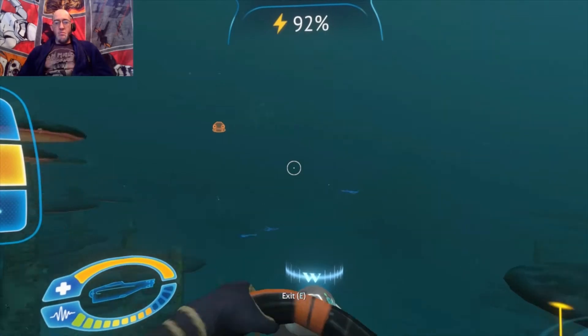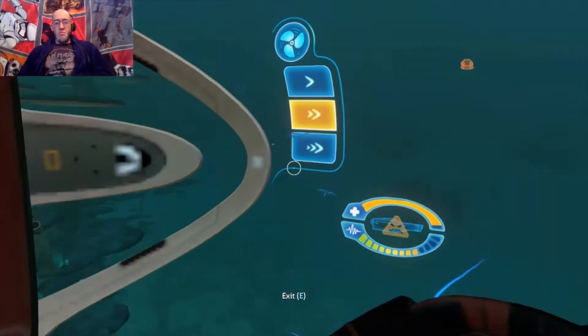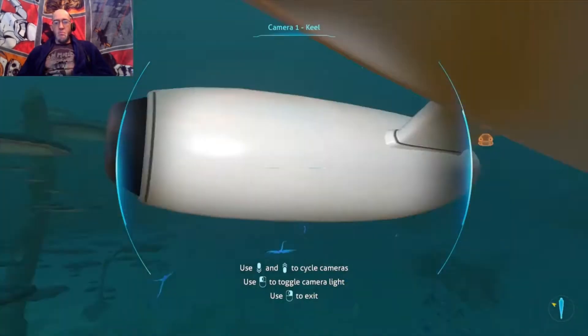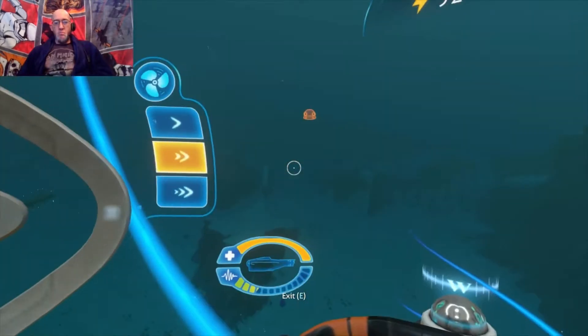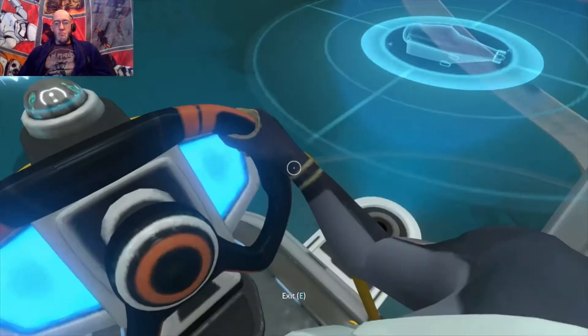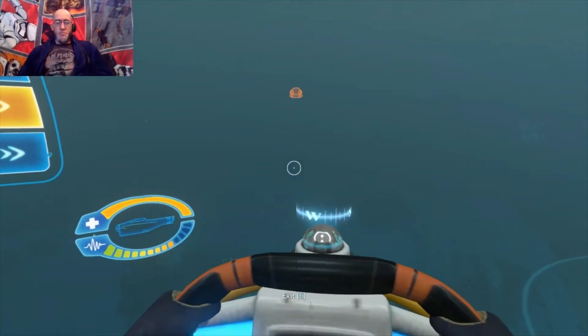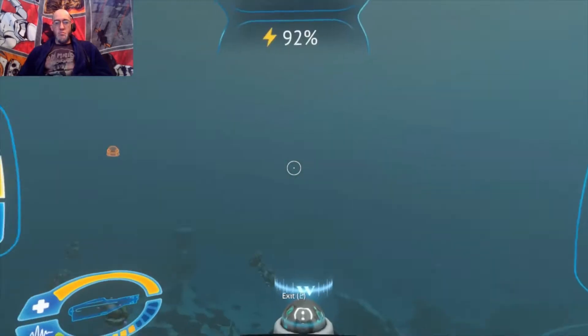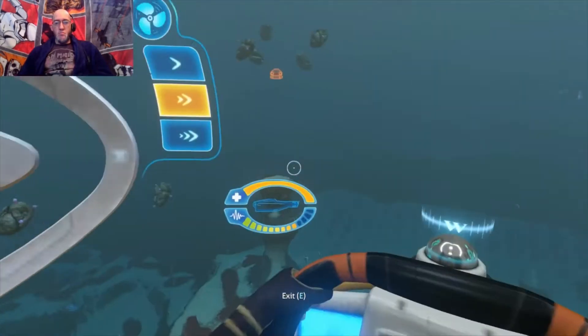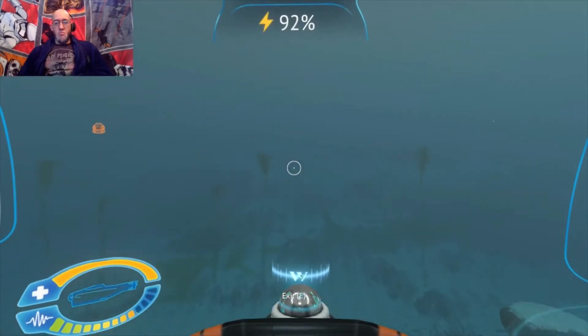In this episode, we are going to go back to the Jelly Shroom Cave. There's usually some good fragments down there, as well as all those data pads. We also need to gather some magnetite, and that is the best place to go for that here, at least in the beginning that I've found. We're going to fast forward the action a little.